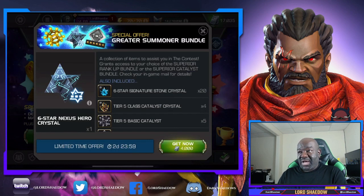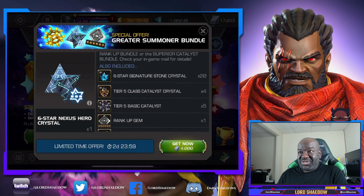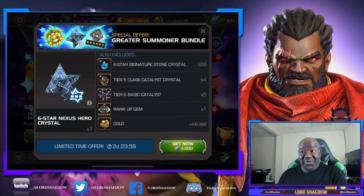Next we've got the Greater Summoner Bundle - a six-star nexus hero crystal, six-star signature stone crystals, tier five class catalyst crystal, tier five basics for the rank ups, a one-to-two rank up gem, and some gold. We need to get this one in order to open up the others, and we do get this six-star nexus hero crystal which we'll also be opening up.